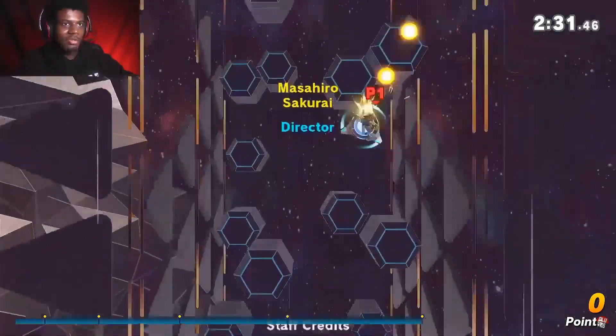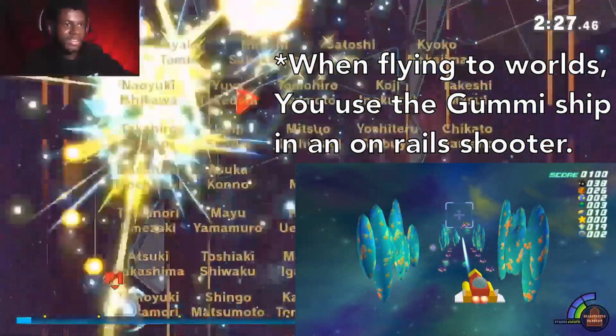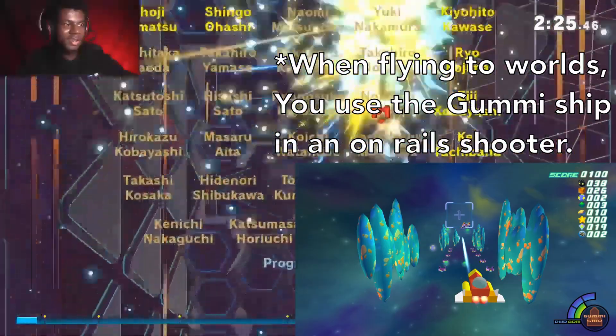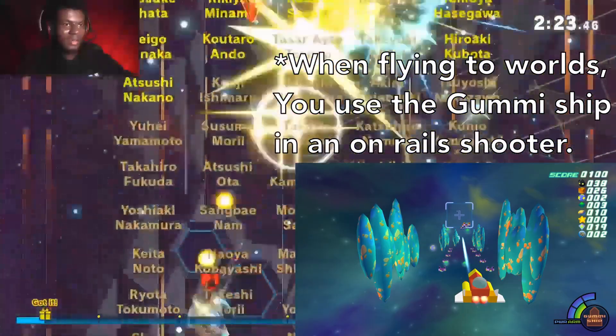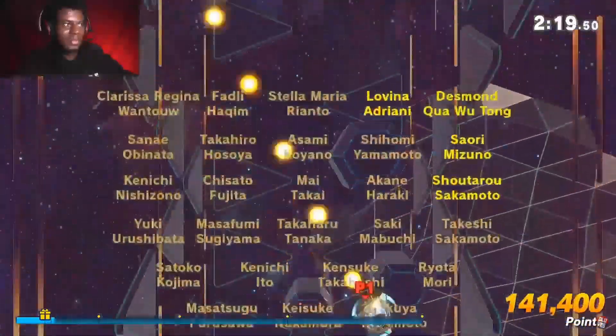If it was KH3 he could do like counter slash, counter kick. This one is actually pretty cool because it's a gummy ship thing and you're flying through — this one actually works a lot, because this is literally just top-down gummy ship. I like this one.